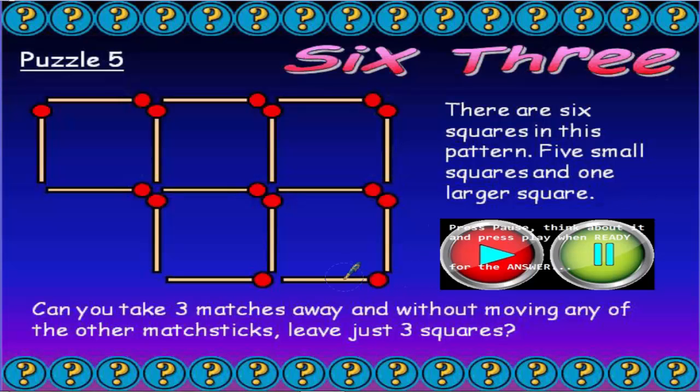So the answer then — if you haven't got it, I suggest you might want to start with this matchstick in the bottom corner. Now at the moment we've got four squares left plus this one odd one on the end here, so let's knock out that odd one. Now we've only got four squares left, but we can only take away three matches. I've already taken away two, so which is the third match to take away to leave us with three squares?